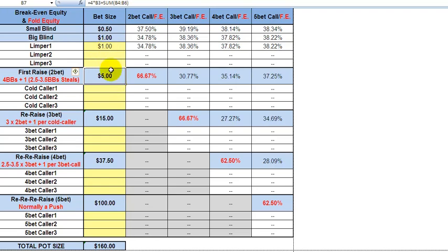Just one limper in our scenario here. The guy behind us calls our open raise — our two-bet cold — for five bucks. The three-bettor behind us makes a standard textbook three-bet raise to a total of three times the initial raise, plus one per cold caller, i.e. 20.